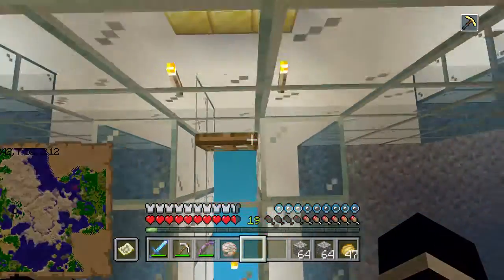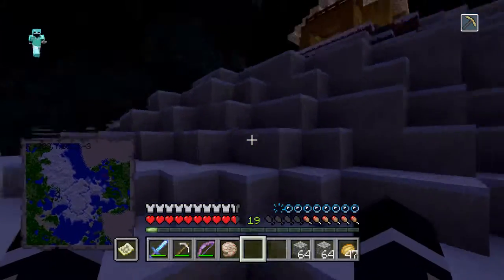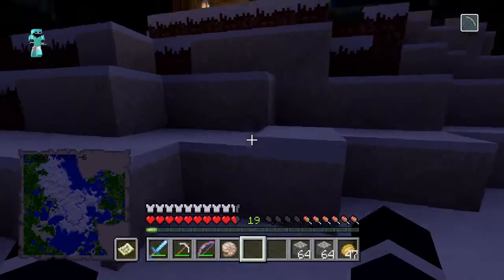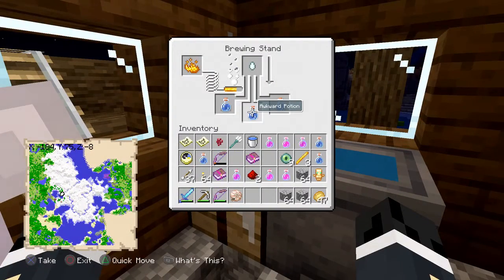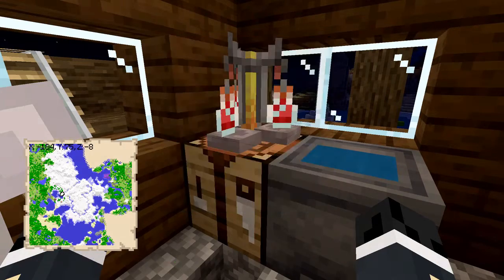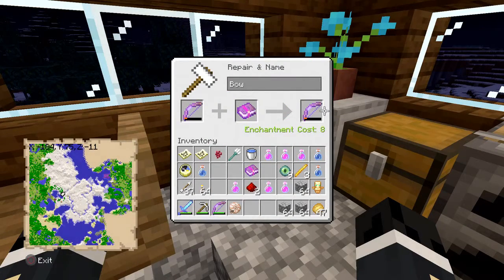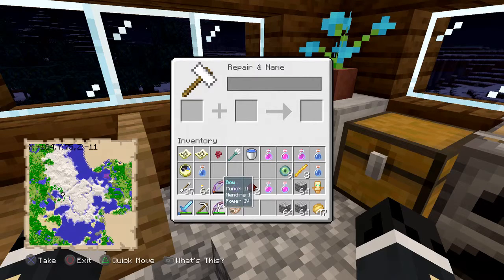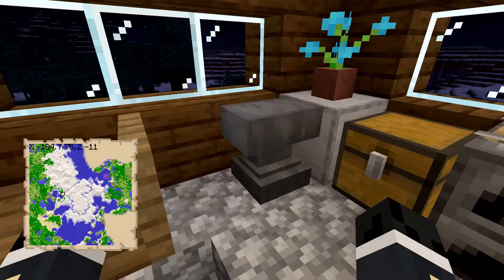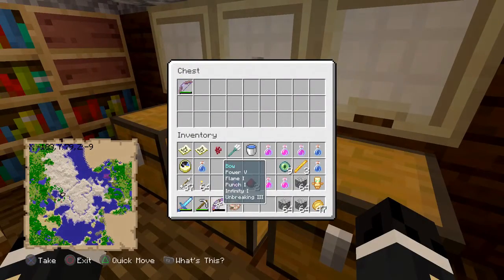Unbreaking three — oh, this is a better unbreaking book we can use. It might increase the power to level five, so that's going to be amazing. And here is infinity. So now that bow is ready to get all nice and fixed up. We can craft ourselves a bow that we can combine it with just to give it full durability again. Let's hop back up to the surface, and make sure not to sleep now, because we want our phantoms to spawn.